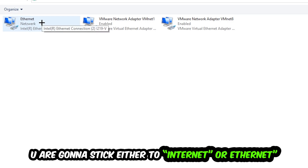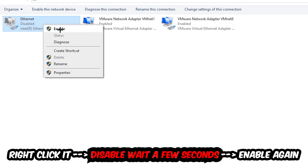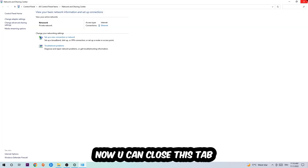Afterwards, hit 'Change adapter settings' in the top left corner — the second link. Go to the spot that says either Wi-Fi or Ethernet, depending on which one you're using. Right-click it and select Disable. Once it is disabled, wait a few seconds, then enable it again. Now you can close the steps and this should fix your issue.